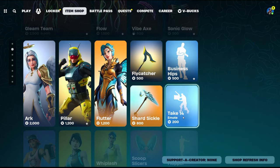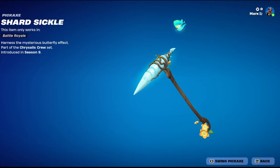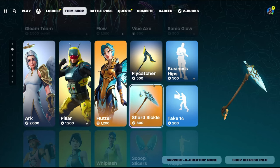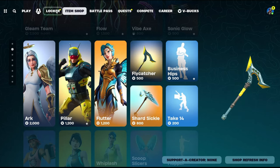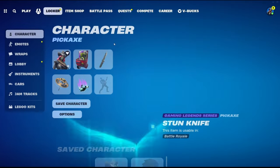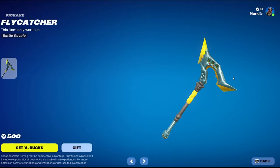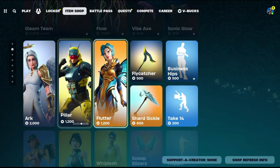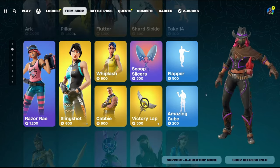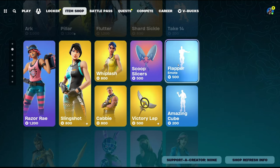It's part of the Chrysalis Crew set — yeah it is. Got business hips, the 14 Shard Sickle. This is really cool, kind of reminds me of Guiding Glow. Anyway, Flycatcher — it's all part of the same set. Pretty cool to see. When's the last time Flutter was here? I don't even know. These again — I guess they're trying to go for something here. Also Flapper.